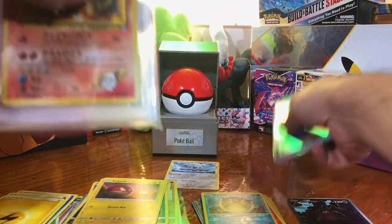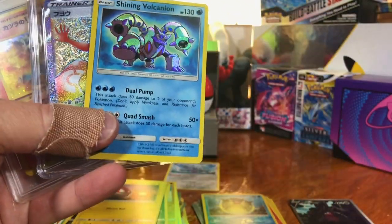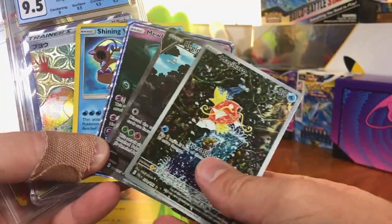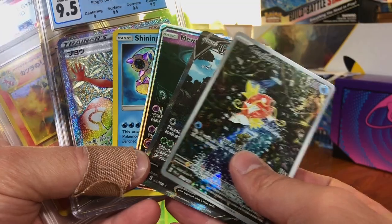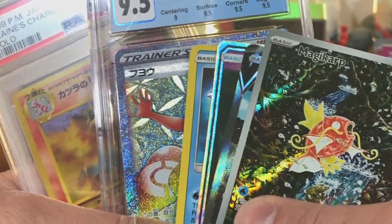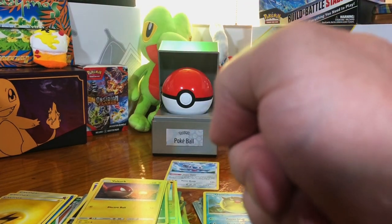Let's show you the highlights again: Shining Volcanion, Mewtwo GX, Regidrago V Alternate Art, and Magikarp Illustration Rare — from two boxes. Like this video, subscribe to the channel. I'm opening content like this every week. Be down in the comments — what was your favorite pull from this opening? Thanks for watching, and I'll see you on the next one.